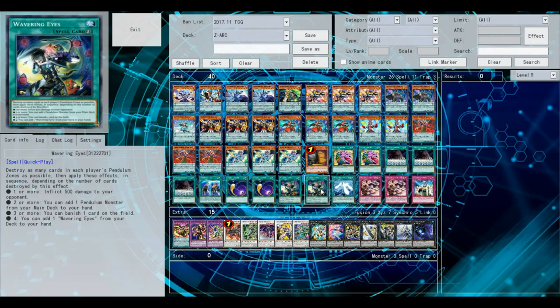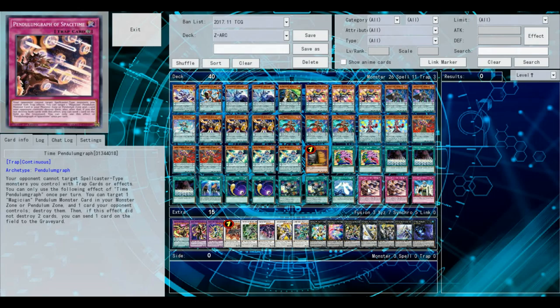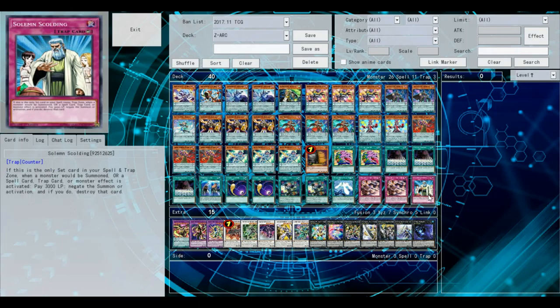I've actually gamed a few people with Wavering Eyes. Although nothing beats Cowboy for games. Field of Ages — I only run one copy of this card. It stops your opponent from targeting your Spellcaster-type monsters with spells, and if a Magician leaves your field you can search another Magician, which is pretty good. This card is insane — you can literally just destroy some cards on your opponent's field. Then you have Psalm Scolding, the last card in the deck. I'm only running one copy. If it's the only set Spell or Trap card, you can pay 3,000 life points and literally negate anything, which is super good.